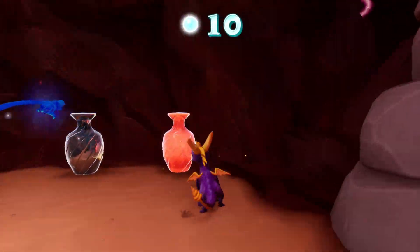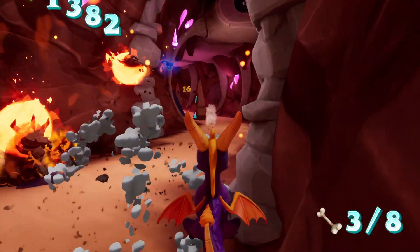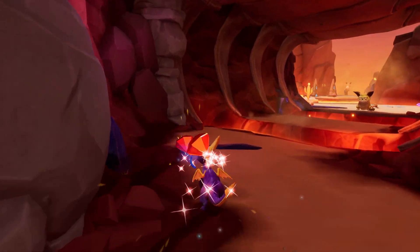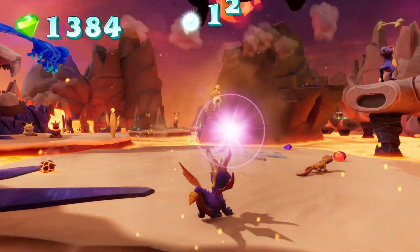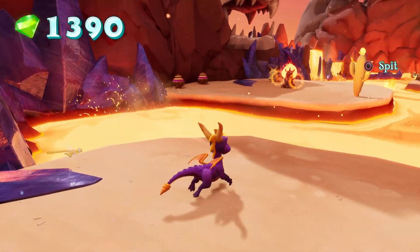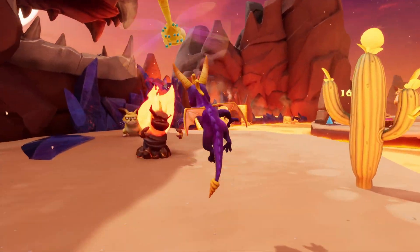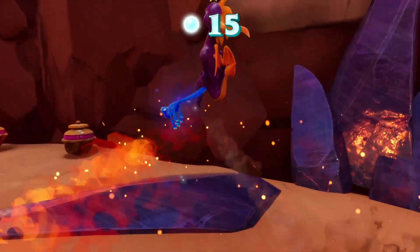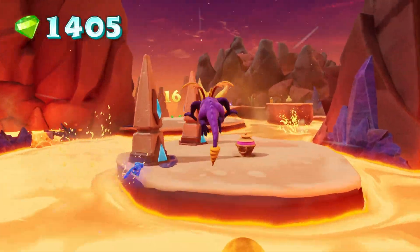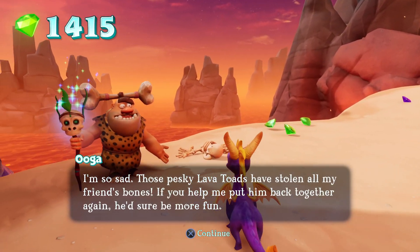I don't know why Insomniac loved Scaleless Badlands so much. It's interesting because you had it selected as the title screen level in Spyro 2, and then you had Fireworks Factory - another fire level, another lava level - selected for Spyro 3. I'm not too sure what Insomniac particularly loved about those kinds of levels, but I'll take it.